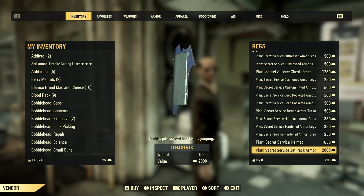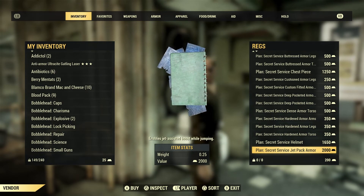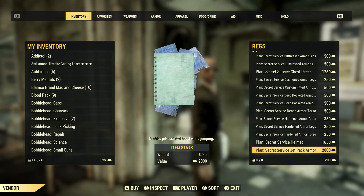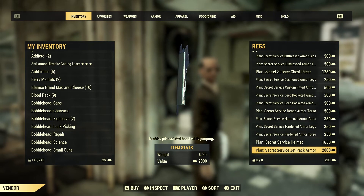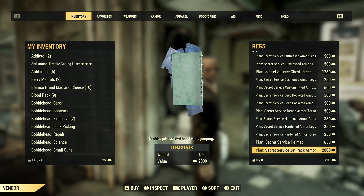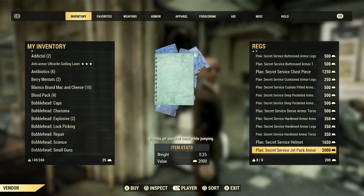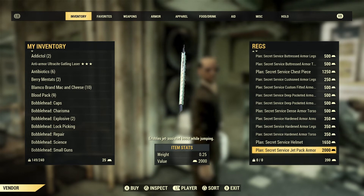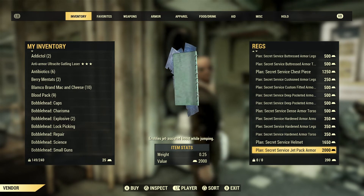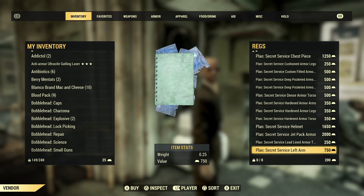The helmet and jetpack are also available. Just like the Brotherhood version, the Secret Service jetpack mod must be applied to the Secret Service torso armor specifically — you cannot apply the Brotherhood jetpack mod to it. So make sure to buy the correct jetpack mod to match whichever armor set you're building, whether that's a full Secret Service or full Brotherhood set.